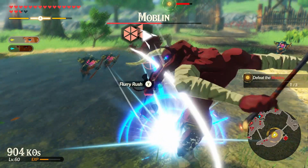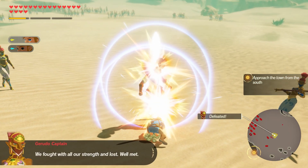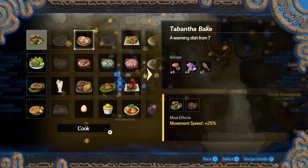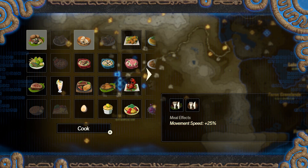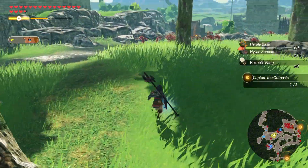For example, Flurry Rush works the same way it does in Breath of the Wild. If you time your parry just right, you will open up a slowdown and window of opportunity to unleash some quick attacks. Cooking also makes a return, but this time eating dishes before a level gives you stat boosts that last the entirety of the battle. You can also acquire apples to eat during battles to restore health.